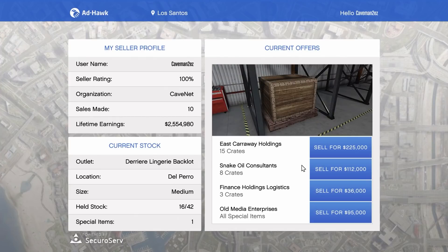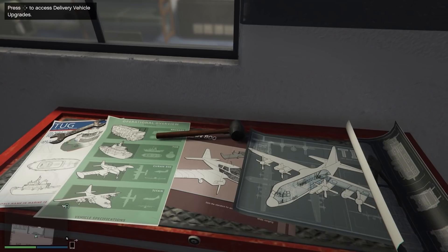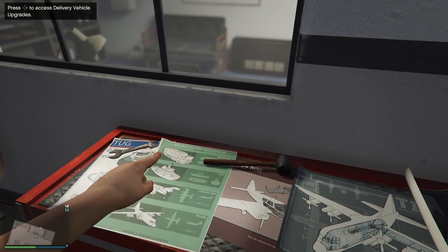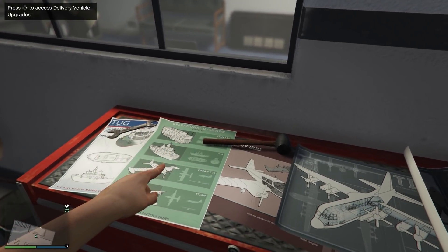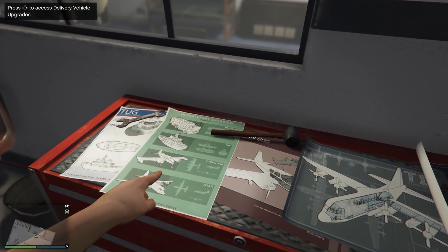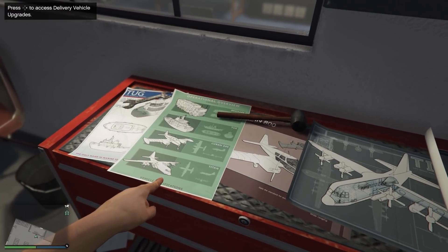When to sell: selling nine crates at once spawns only one sell vehicle. Selling 10 to 29 crates spawns up to two vehicles, and selling 30 to 111 crates spawns up to three vehicles. The sell mission, depending on how much cargo you're selling, could spawn one to three Brigades, one Tugboat, one of four Cuban 800s, or one Titan.